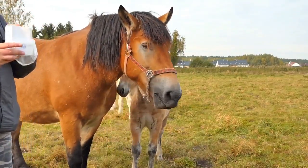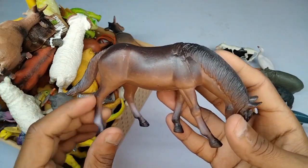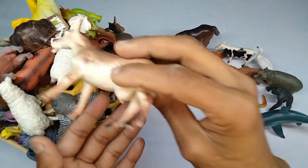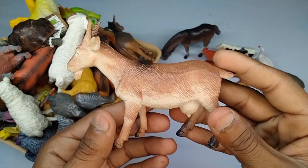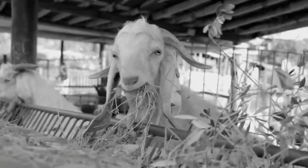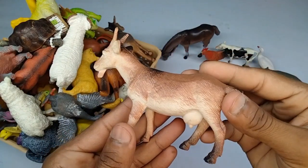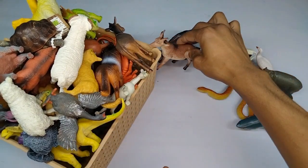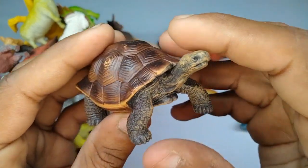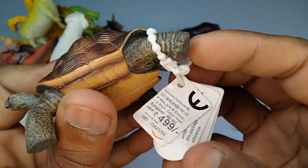Next figure: horse! Wow, guys, beautiful figure horse — look is amazing! Black and red mixing color, very nice. And next: god figure! Wow, look is amazing. Very nice figure god.